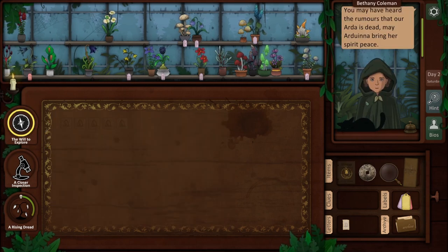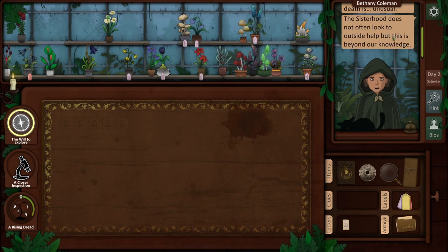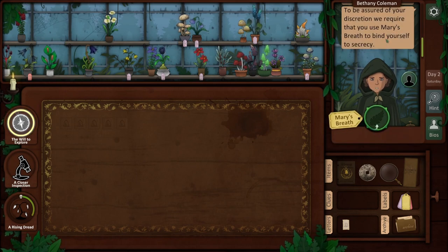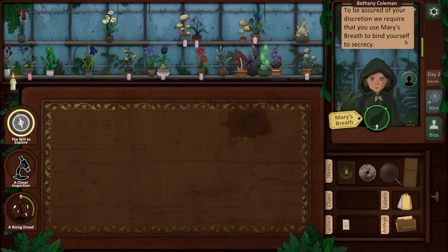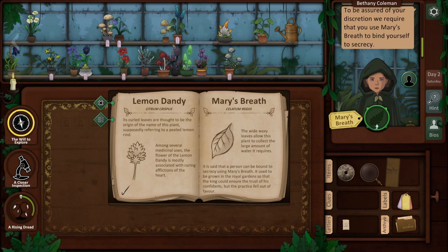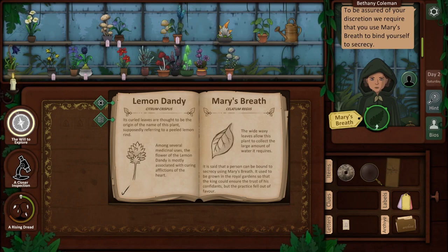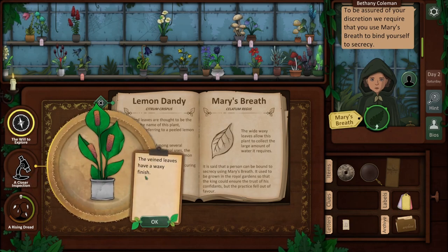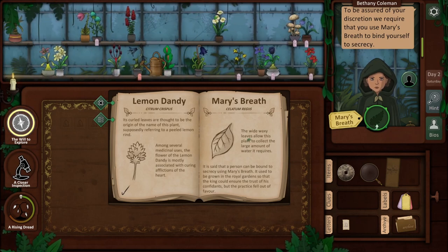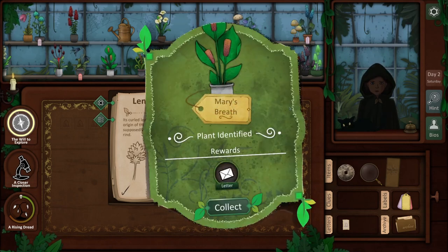Bethany Coleman writes: 'You may have heard the rumors that our Arda is dead. May Arduina bring her spirit peace. The nature of her death is unusual. The sisterhood does not often look to outside help, but this is beyond our knowledge. If you show my sisters this letter, they will allow you entry to the forest. To be assured of your discretion, we require that you use Mary's Breath to bind yourself to secrecy.' That wasn't Mary's Breath — though it did have waxy leaves. Veined leaves have a waxy finish. Maybe I need to water it to find out. Allow this plant to collect the large amount of water it requires. That's the only other plant I think it could be. That was it — I think I got lucky there a little bit.